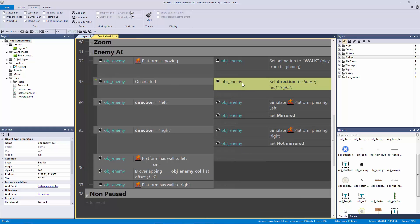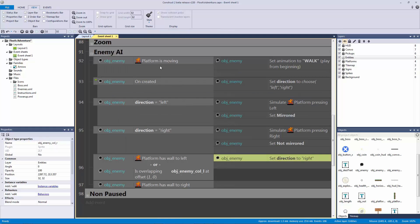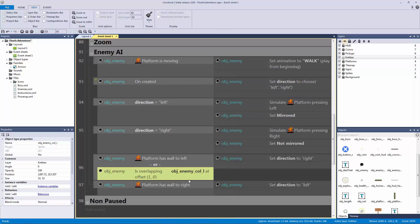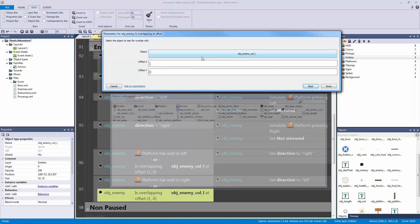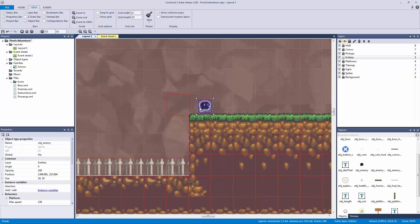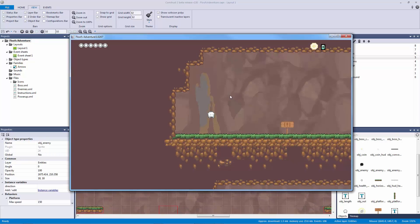Then we set direction to 'right'. Copy that down, and for the other side we change it to 'left'. For the overlap condition, copy it down, hit Y to make it an OR statement, hit Ctrl+V, double-click and change to collision right. So when overlapping the left collider by one pixel, it flips direction and simulates the opposite control. Let's hit save and see how this works.